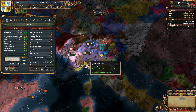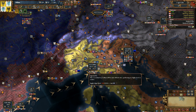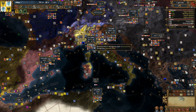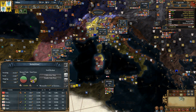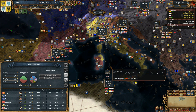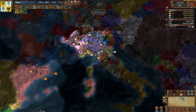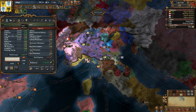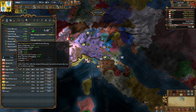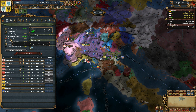We will talk in much more detail about how to have a flourishing economy and how to manage trade in the future. Trade on a superficial level is very similar to the base game — transfer to your capital node when you can. Trade range is much shorter in MEIOU and Taxes. One thing to mention: mercantilism does nothing in MEIOU and Taxes. You will always have 0% and it will always do nothing, so don't worry about mercantilism.